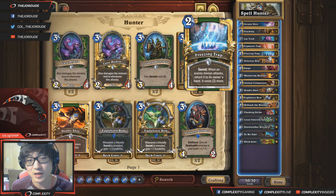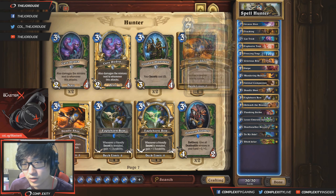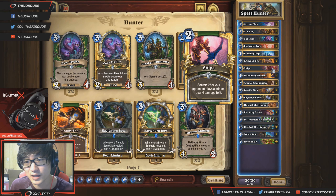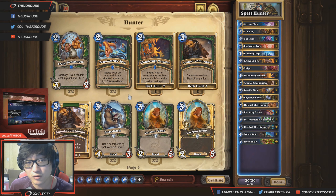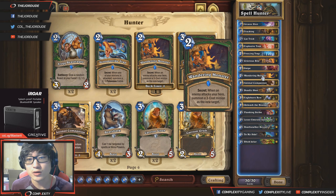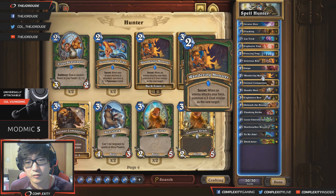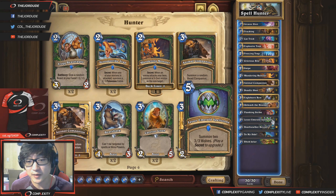Freezing Trap is pretty good especially when the meta becomes a bit slower and people start playing bigger things; it's not as good against aggro with small minions. Grievous Bite for more removal, similar to Explosive Trap. I'm running one Snipe over something like Snake Trap or Venomous Venom Strike Trap because you don't really have too many minions on the board, so it's kind of hard to get those off. Two Wandering Monsters — the new trap from Kobolds and Catacombs — three-cost minions are quite volatile but it's a decent trap and it stops face damage. You need a decent amount of traps in your deck to buff up your Lesser Emerald Spellstone.